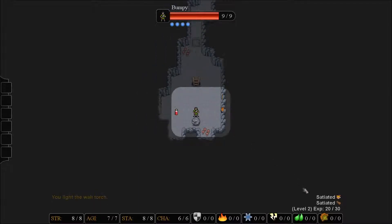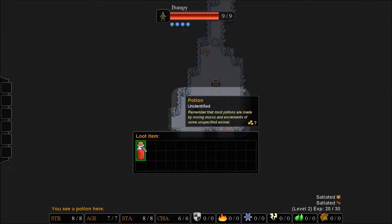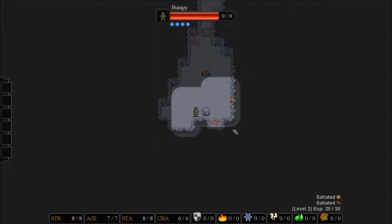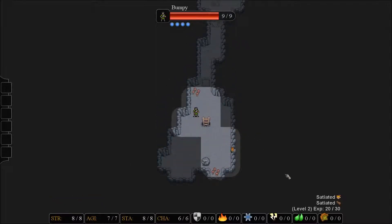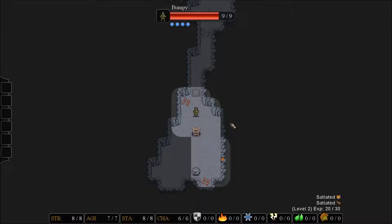We're going to right click. There's another wall torch — that's one experience. We are nearly to the next level. The downside of this game is you have no idea what any potions or any items do until you actually make it back to town or find some way of identifying them while you're here. That means if I drink this potion, it could be a horrible acidic poison and it would melt my face.